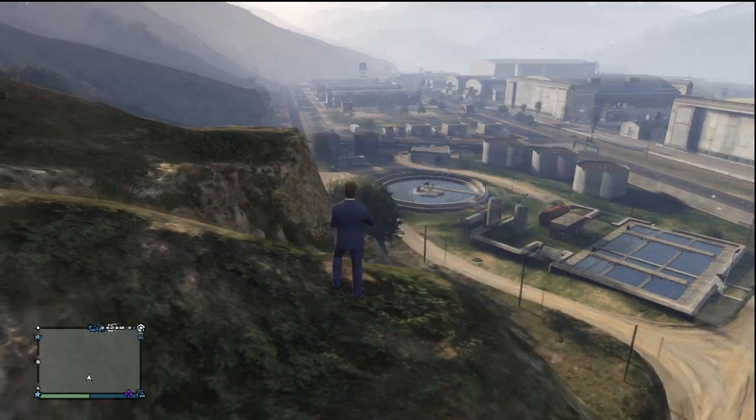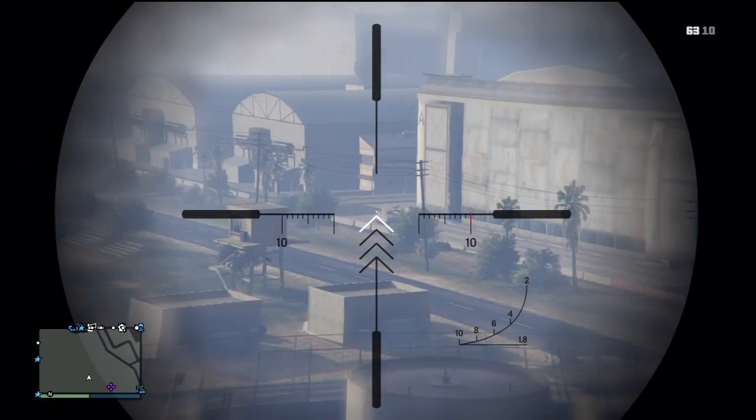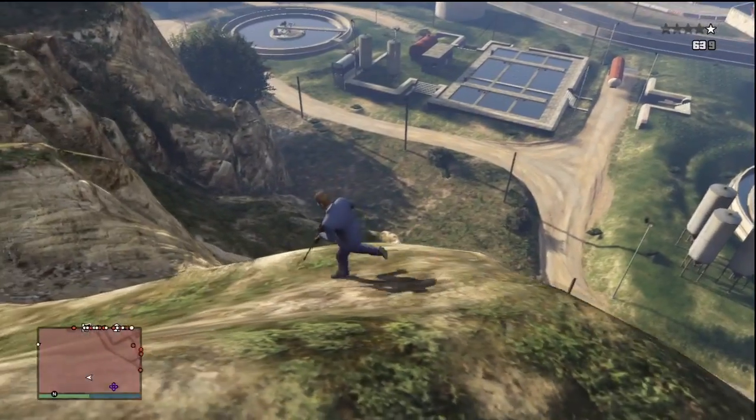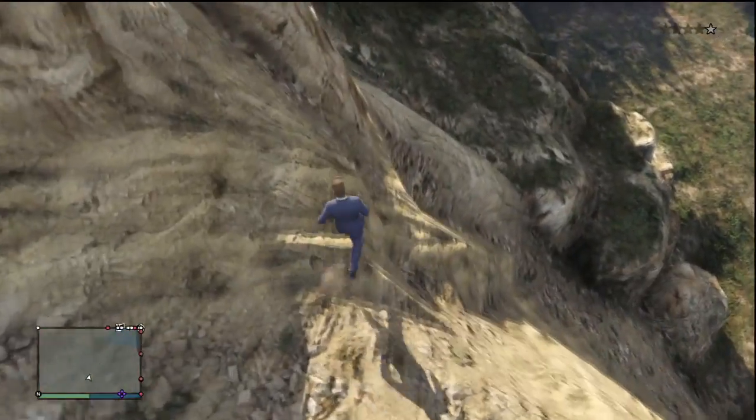You basically just want to sit here and wait until you see a tank circling around. Sometimes it'll take a little while to find one, other times you'll spot one right away. It took me about a minute. Once you spot one, shoot at it one time, then you want to run down this hill — and hopefully not fall like I did.